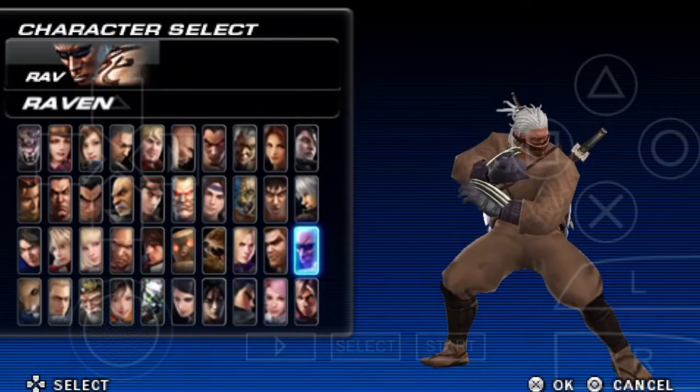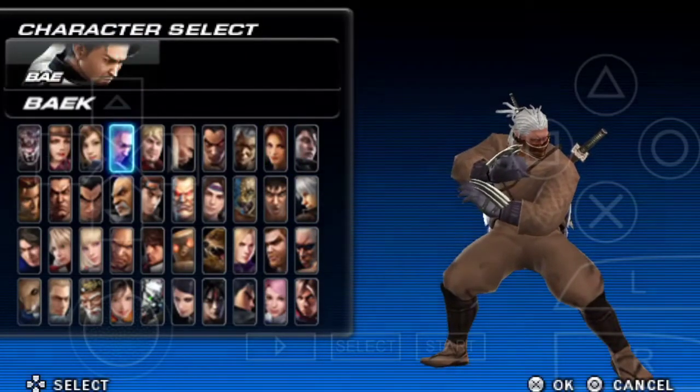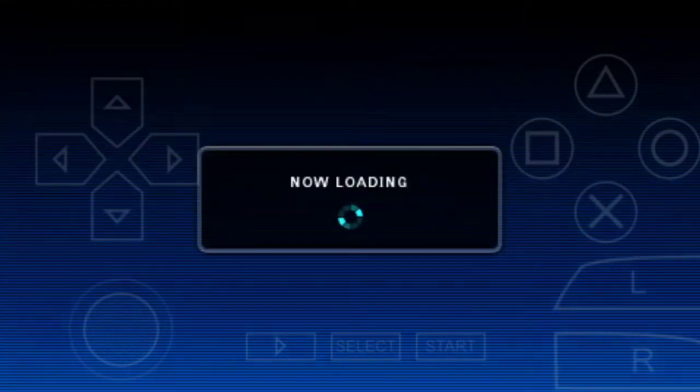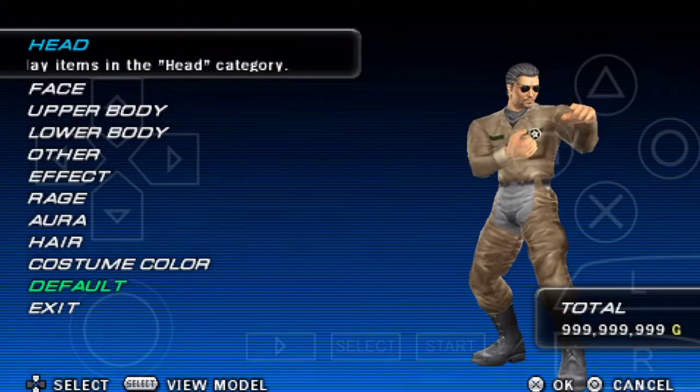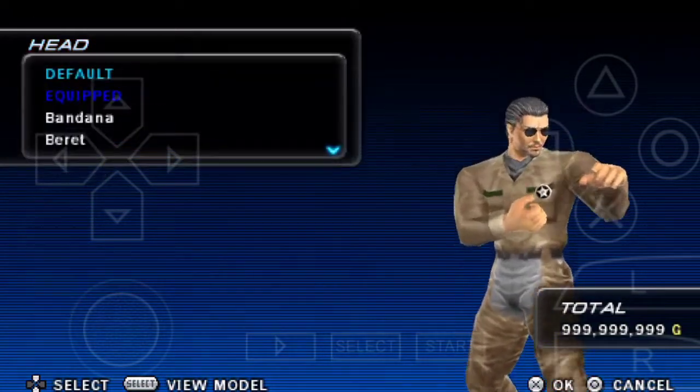So guys, first of all, you have to use the Dynamite in Tekken 6. This is our Tekken 6 — I am taking 1P and 2P. After taking 1P, you have to come to the menu. After coming to the menu, you will find an option here.